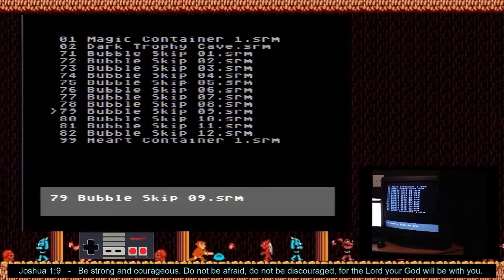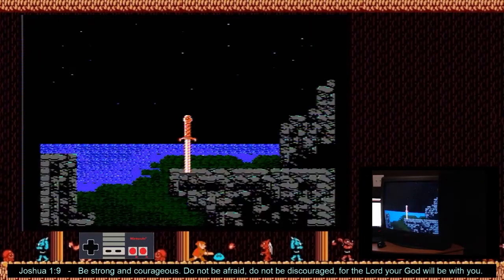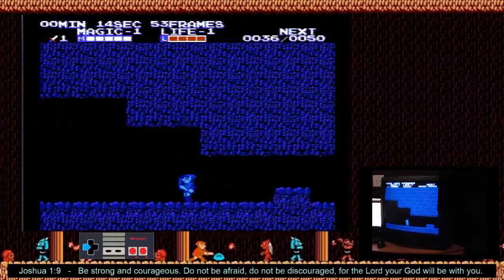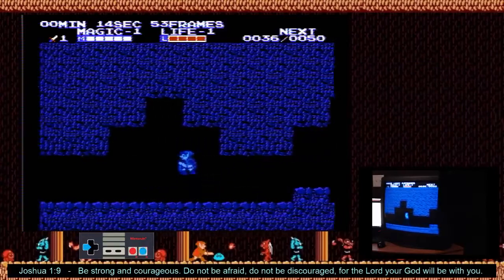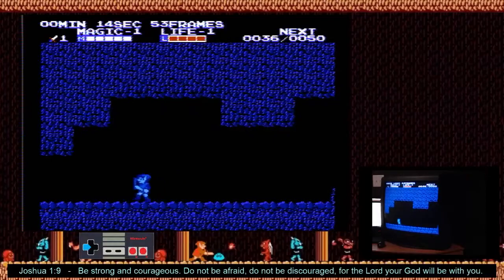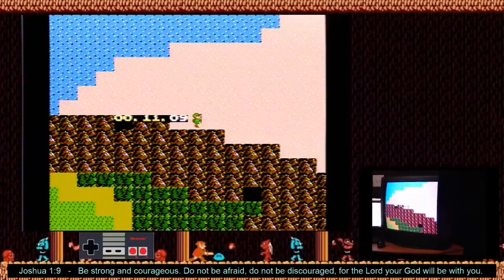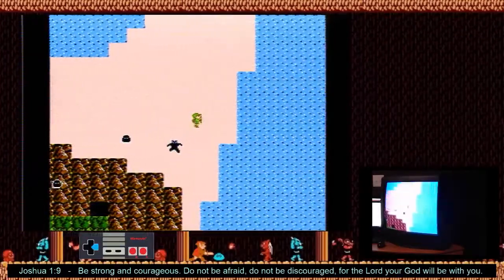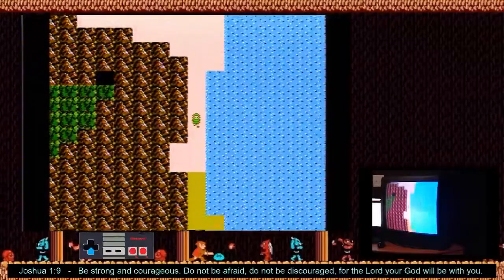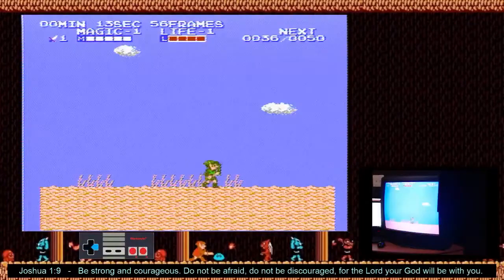The second one — this is the bottom spawn with the large on the right. This one was found by Choseneer. Thank you, Chosen. Using his manipulation. So this one is lower left. There are actually two of these patterns. This one — go right away, otherwise you'll miss it. Exit to the right.